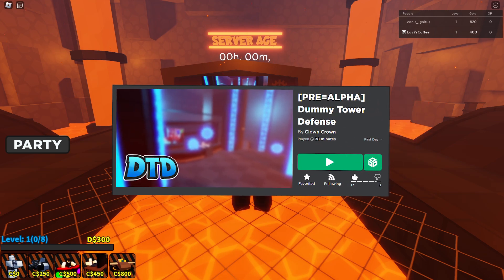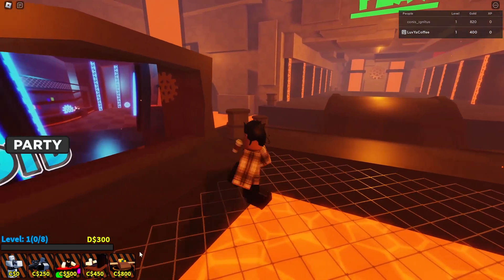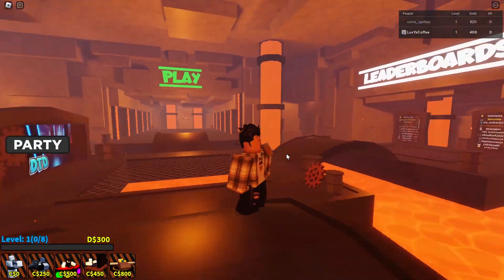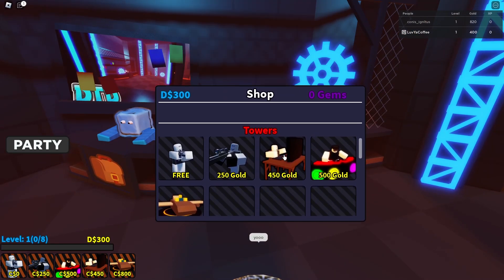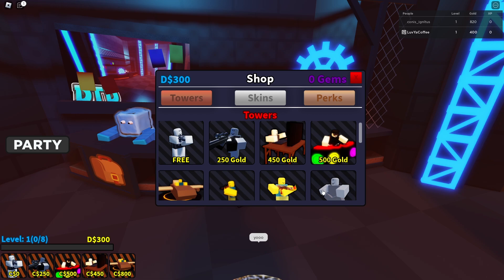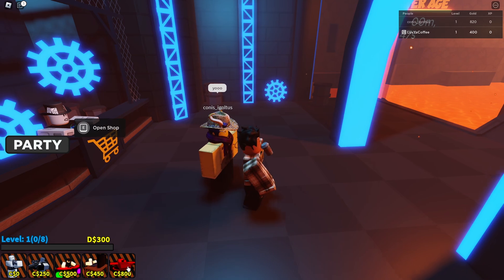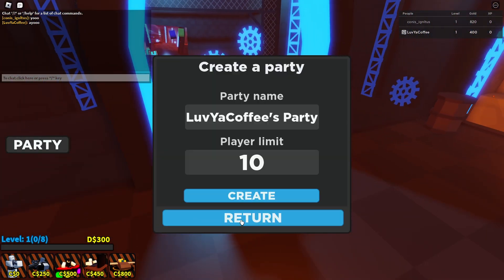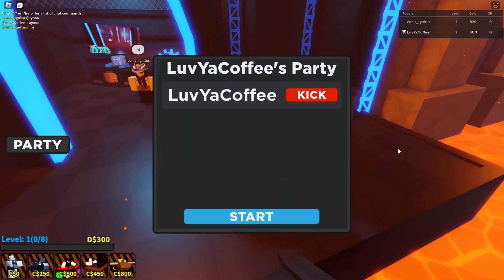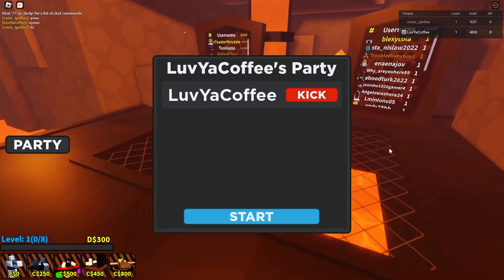Final game — Dummy Tower Defense. It says pre-alpha and development has been paused, but I wanted to check it out anyway. I've played it a little and gotten a few towers — I actually enjoy this one. The lobby area looks cool, there's a store. There are leaderboards and a play area with elevators that don't seem to work, so you use the party system to start a match.